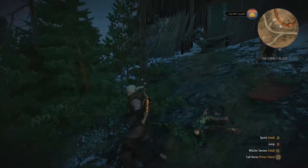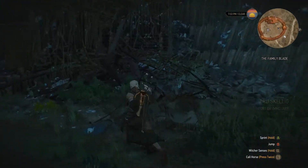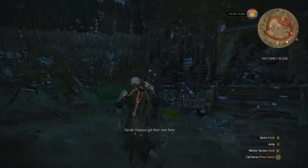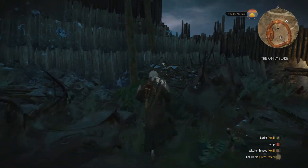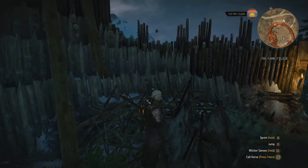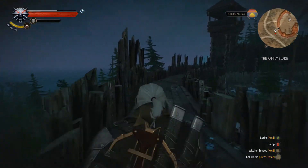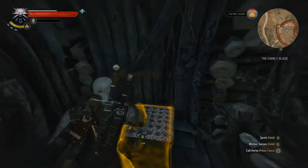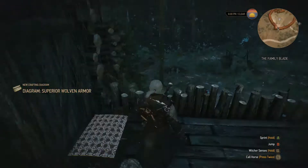And I understand I haven't actually been and had a look myself yet. Once you've cleared this place out from Harpies, you need to get up onto the walls somehow. Harpies have got their nest here. Here it is. And there should be a chest, sneakily hidden, and there you should get the Wolverine Diagram.